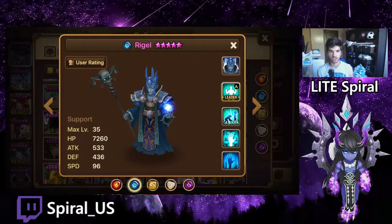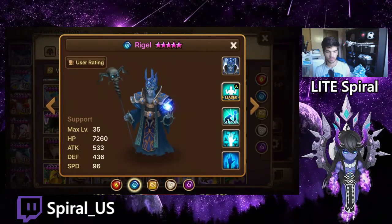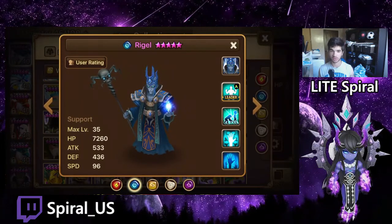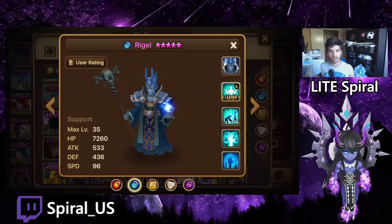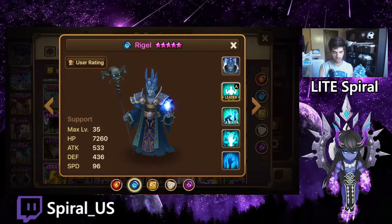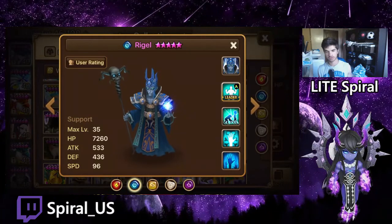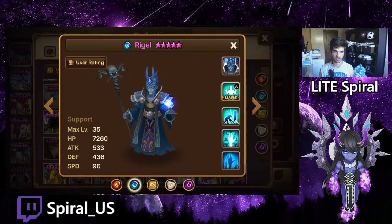What's up guys, it's LightSpril here. Today I'm bringing you a video where I'm going to be comparing the three liches that people like to use in Necro — the water, the wind, and the dark. First I'll explain why people really only like these three and not the fire and the light ones.